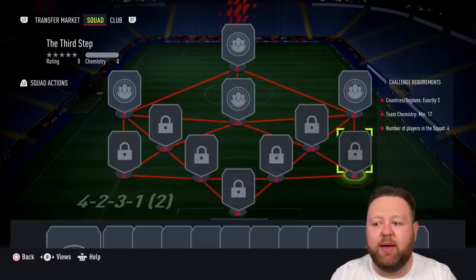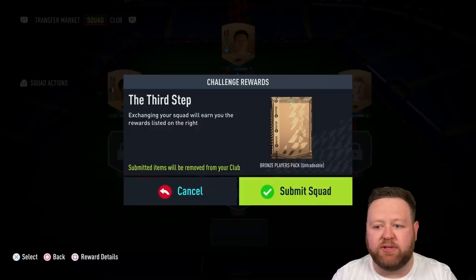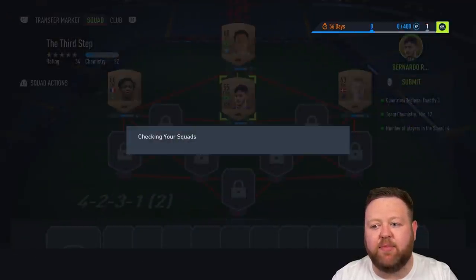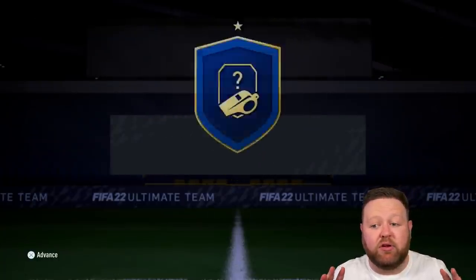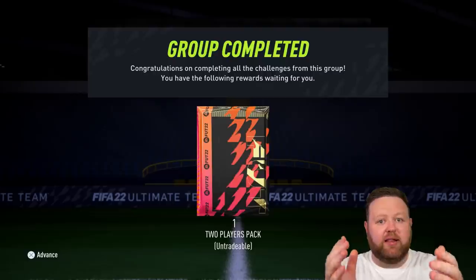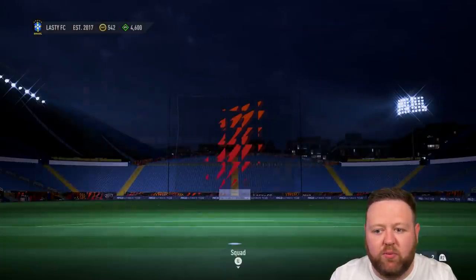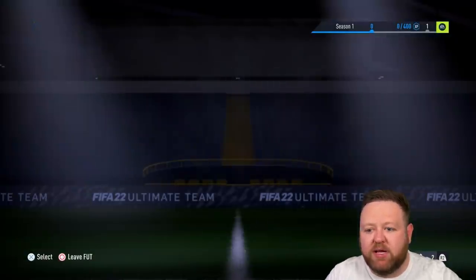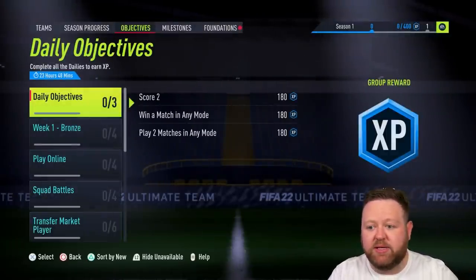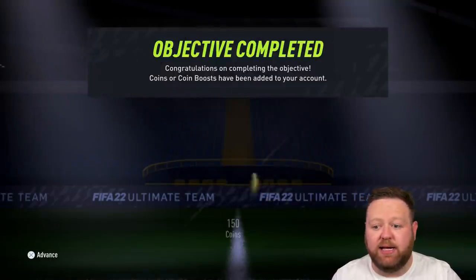The third step is whereby you'll need a little bit of chemistry. As you can see, I'm getting rid of the Brazilian CAM and striker that I had in my team — so they're no longer in my starting 11 and I've got to fill those spots now. But like I told you, at the end of the episode we're going to have a full gold team. We've amassed up to 542 coins and there are more coins piling into the club.